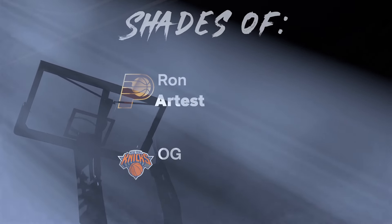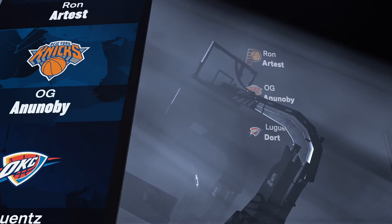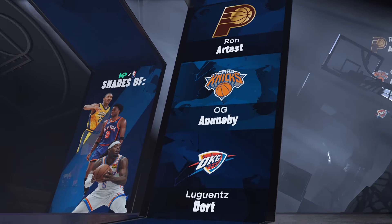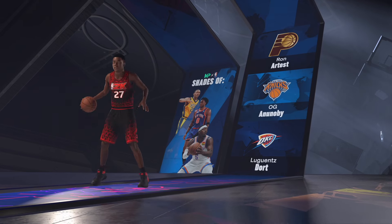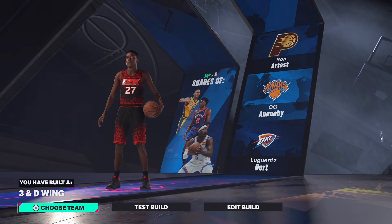Now let's get to the shade comparison — I do not clickbait. The comp players are OG Anunoby and Lu Dort, guys who play great defense. The build name is the Infamous 3-and-D Wing. That's the build — I'm out of here.